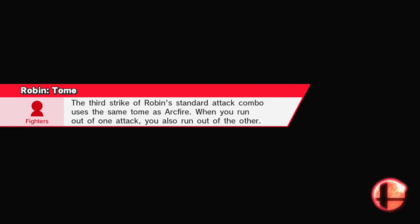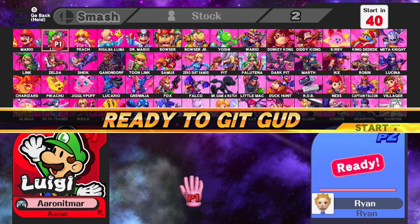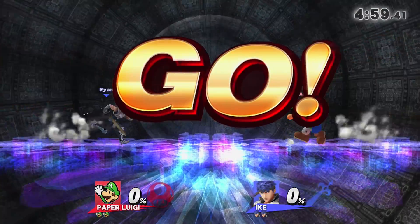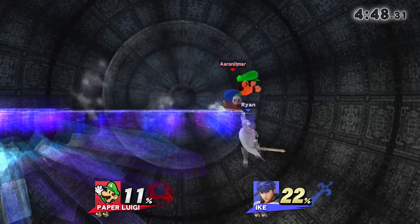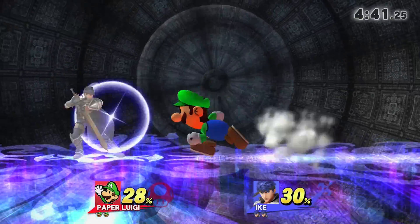Now let's go fight somebody with Paper Luigi. These are made by two different people, by the way, so they're not going to look like they match. I actually believe that Paper Luigi, if I read the description of the mod right, was originally from back in the Brawl modding days and has just been ported over to Smash 4. It makes sense that they look different since they're made by different people. You can't take the flat model from the Paper Mario series and put it in Smash — it just doesn't work too well.